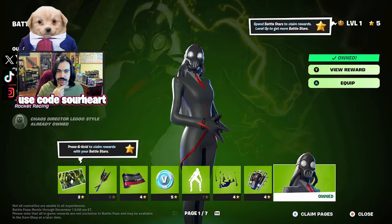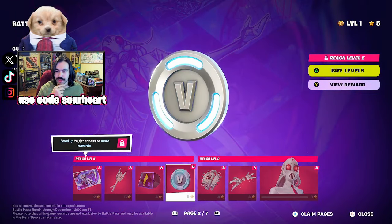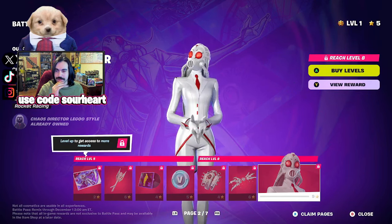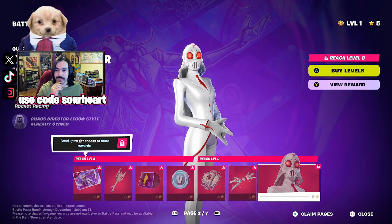We also get the male version of the Chaos Director. And then there's the ghost version — they're maintaining that ghost vs. shadow theme with this skin, complete with big red eyes. This ghost variant actually reminds me of the little white Pikmin, if you've ever played that game.